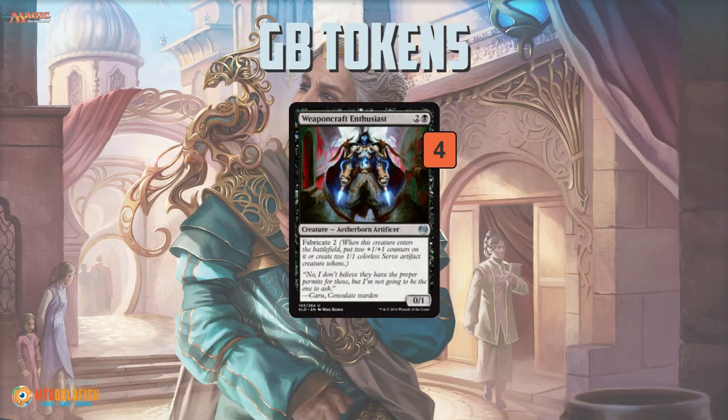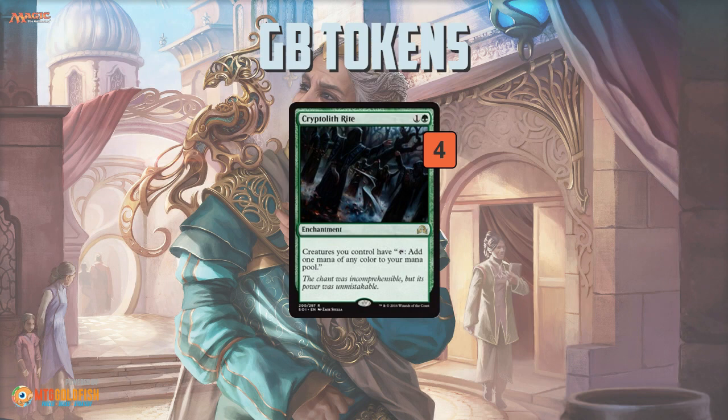You also have a three-drop that can go super wide: Weaponcraft Enthusiast, a 0/1 for three, but it fabricates two, so it either becomes a 2/3 for three or makes two 1/1 Servo tokens. You just flood the board wide with one-drops and this three-drop that makes tokens, then you play Cryptolith Rite, which lets you turn all of those one-drops and all of the tokens you're making into Birds of Paradise essentially — so you can tap your Crypt Breakers, Loam Dryads, Gnarwood Dryads and all of those things, and use that mana to make huge tokens with Oviya and always activate your Crypt Breaker, dumping all this mana into producing even more tokens and going even wider.